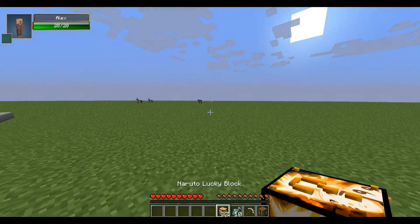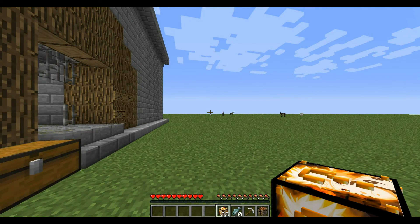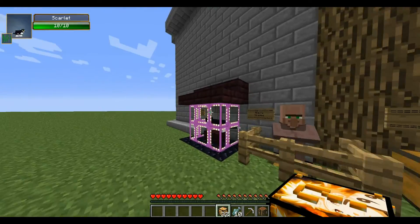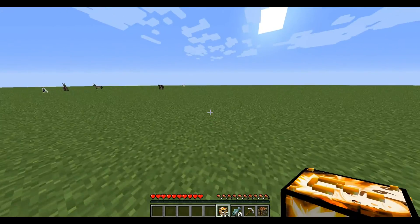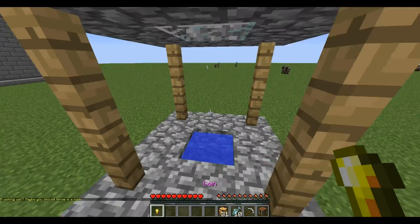We have 32 lucky blocks today, but the Naruto lucky block ironically doesn't drop much Naruto-themed stuff, at least not that I've seen. It also has some weird drops that don't give us much, so we're going to have to gamble. Without further ado, let's get opening the blocks!